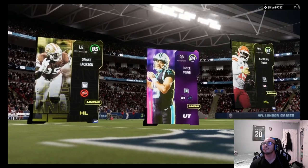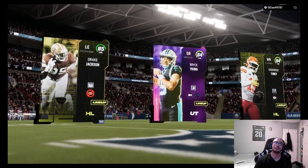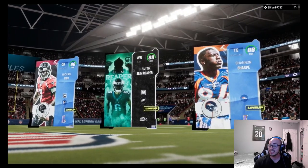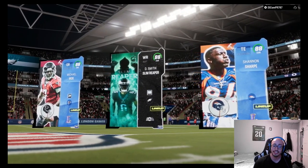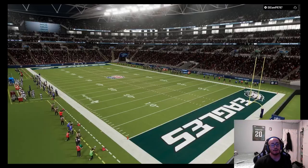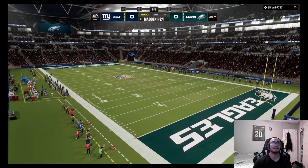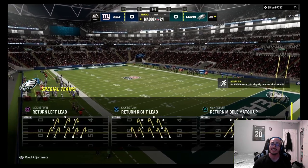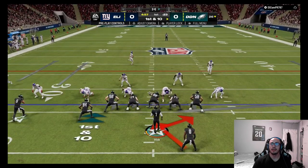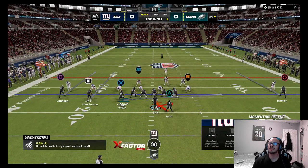Going against Eli Camp PR — he's got Drake Jackson, Bryce Young, and Cadarius Tony. He doesn't have the best players with abilities but could still have some good players without them. We start off on offense, so let's see if DeAndre Swift can play lights out. Going with the Y lead read option.